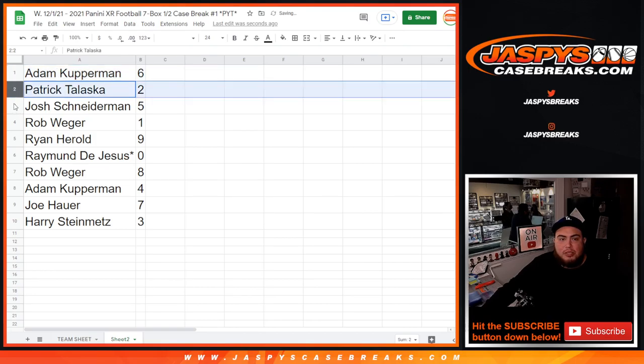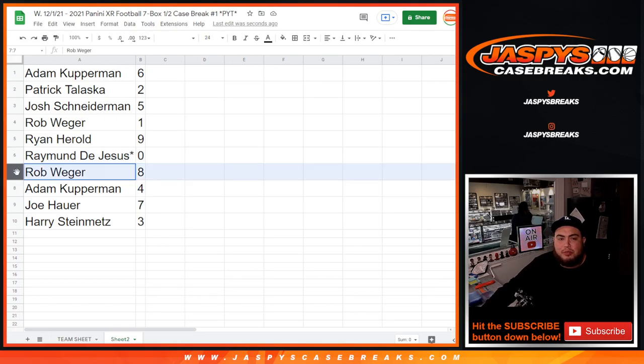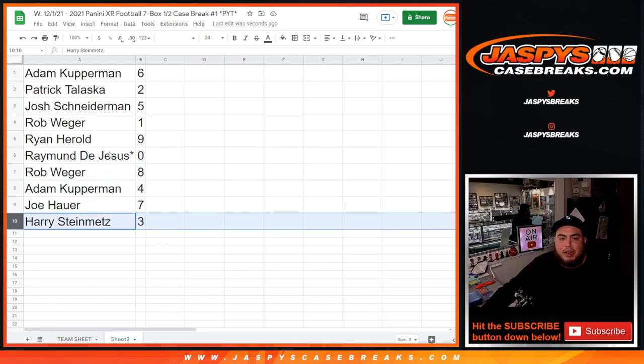Adam with 6. Patrick with 2. Josh with 5. Rob — any one-on-ones would be yours. Harold with 9. Raymond — any redemptions would be yours. Rob with 8. Adam with 4. Joe with 7. And Harry with 3.